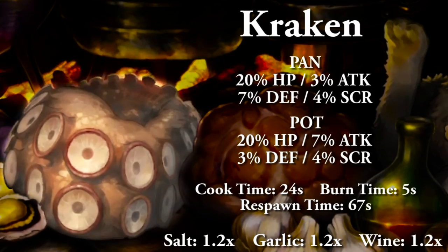The kraken tentacles replace the lobster on the food spread. In a pan gives 20% HP, 3% attack, 7% defense, and 4% to score. In a pot gives 20% HP, 7% attack, 3% defense, and 4% to score. Full cooking time 24 seconds, food burn time 5 seconds, and respawn time 67 seconds. All three spices give a 1.2x boost to your meal's overall stat values, capping out at 1.6.